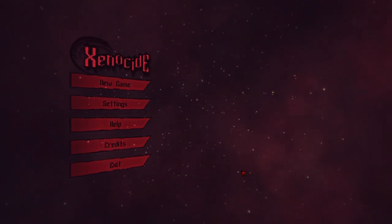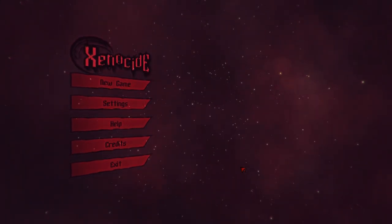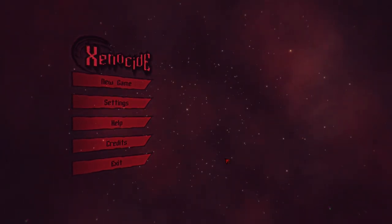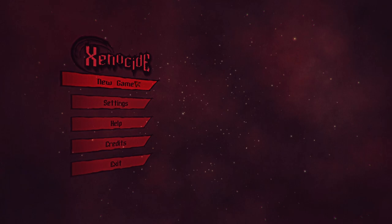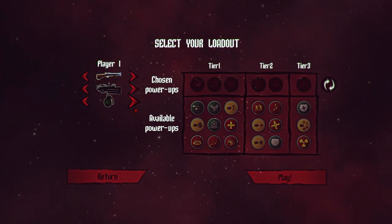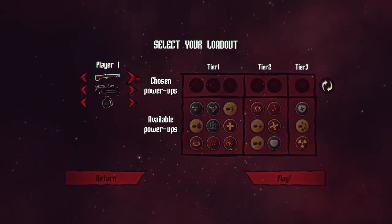Ladies and gentlemen, my name is TotalBiscuit and welcome to 15 Minutes of Game. Today we're going to be having a quick look at Xenocide, which is a top-down shooter by a studio called Confused Genius. It's a top-down shooter, so it shouldn't take too much to understand what's going on. We'll dive into the single player right here. It does have local co-op and our 15 Minutes of Game begin now.